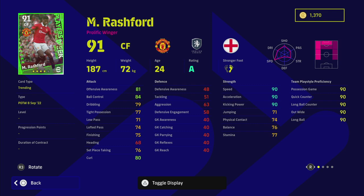Rashford has been flying it for United and this is a really good card — 90 speed, 90 acceleration. All these players have 90 team play style proficiency. His form is standard, not unwavering, which is a pity. The big issue with Rashford as a striker is his finishing — it just isn't high enough to compete in one-on-ones compared to Haaland, Mbappé, or players with more about them in front of goal.